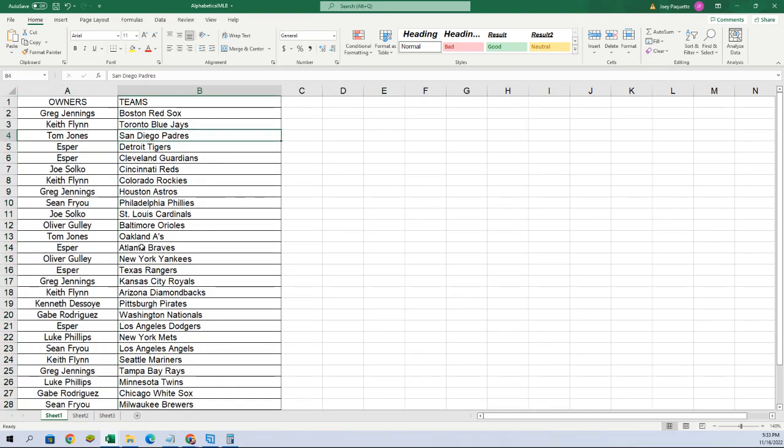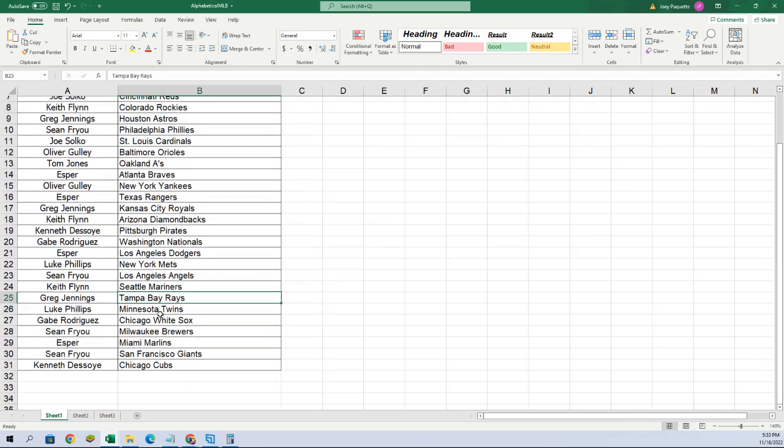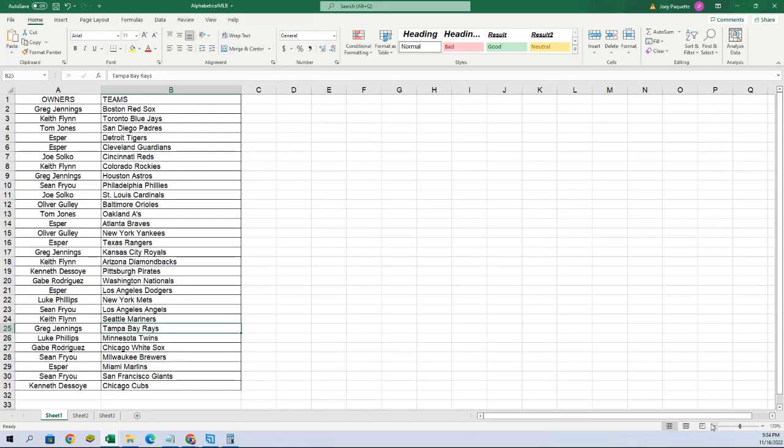Let me blow this up — Greg got the Red Sox. Who got the Mariners? Keith, you got Seattle, so you're looking for the J-Rods. Greg, you got the Rays. All right, let's screen share this on our main page here.